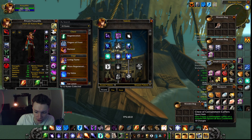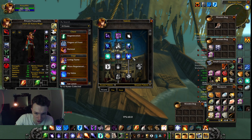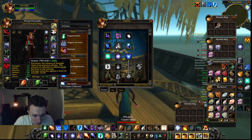Magic Attunement increases the effect of your Amplifying Magic. Your Amplifying Magic will increase the amount of healing you get back from Regeneration, so they work in unison. Improved Arcane Explosion gives you an additional 6% crit chance, which is also extremely important.